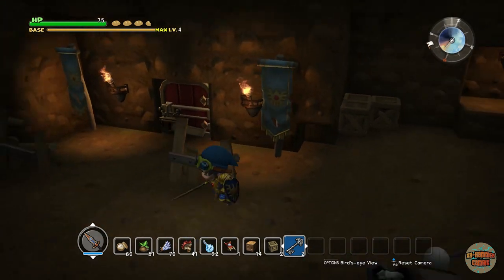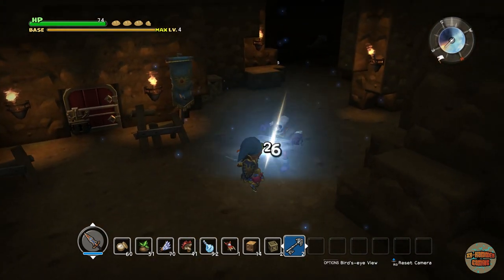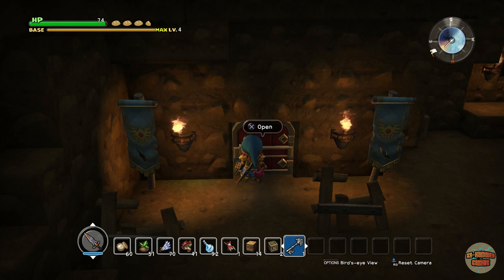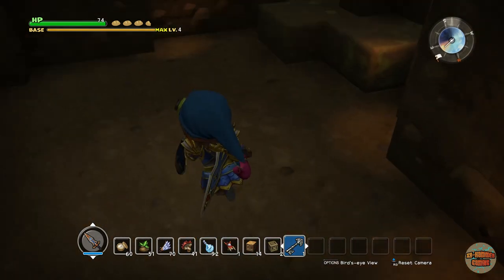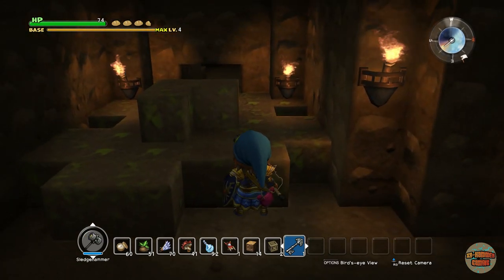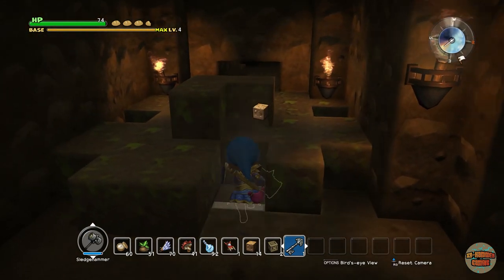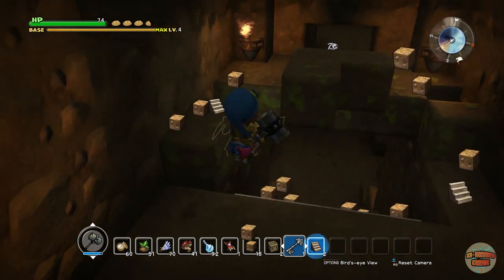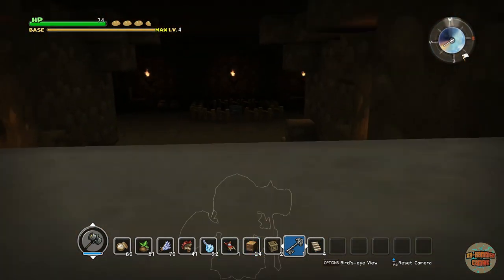Was there a door here? I did see a door, didn't I? Let's unlock it. Open. Hello — mossy grass. I haven't seen that since... Hello, look at that.